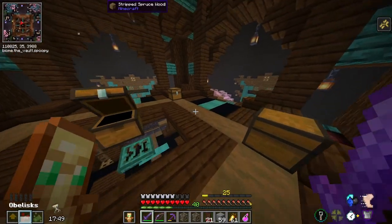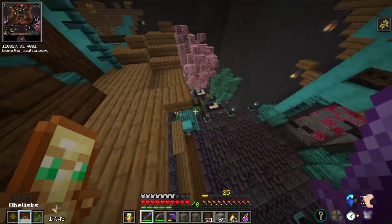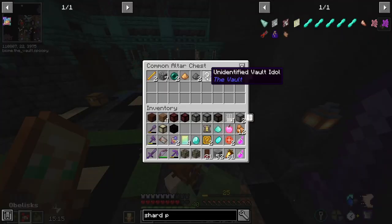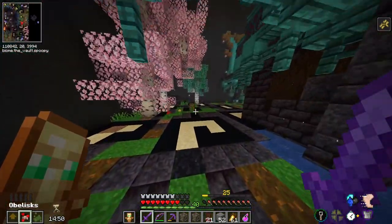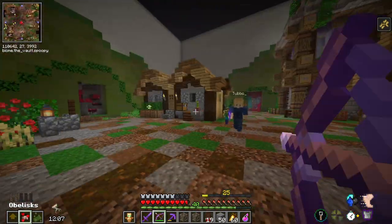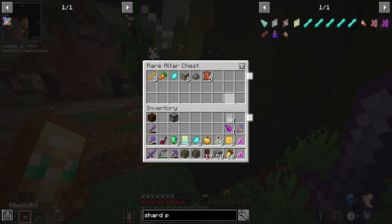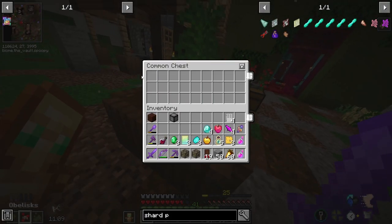I wouldn't mind finding enough vault diamonds in this vault to make yet another knowledge star. Two minutes. Another unidentified — nice. This place is really unfriendly though. 14 minutes. Another village room. It's very difficult to try and dig down when you're being hunted by baby zombies. Monster soul — yes, I will take this gladly. Another choice flask, Wu-Tak shards — really, really valuable. Guilty chest right there.